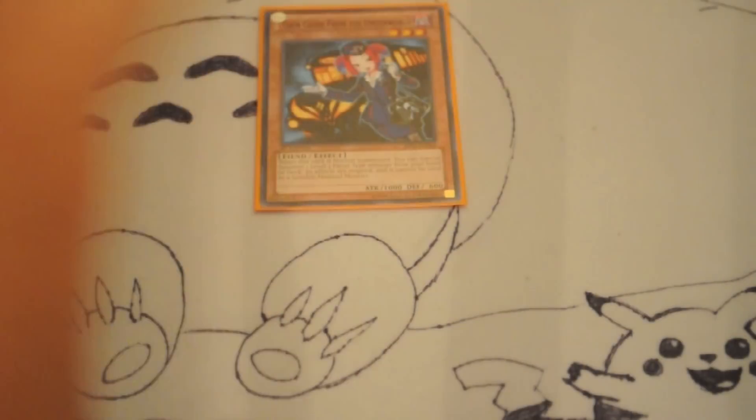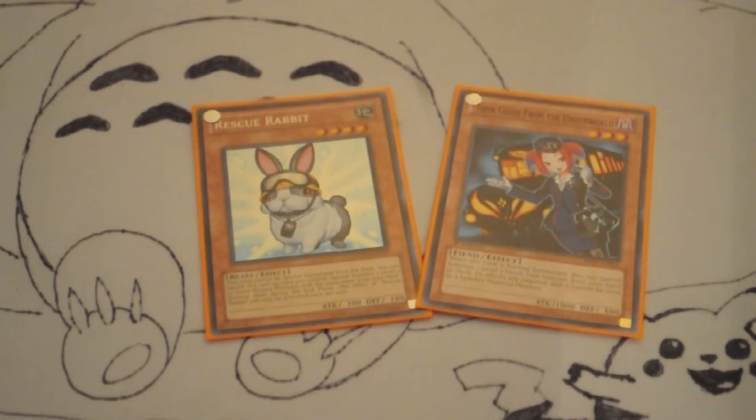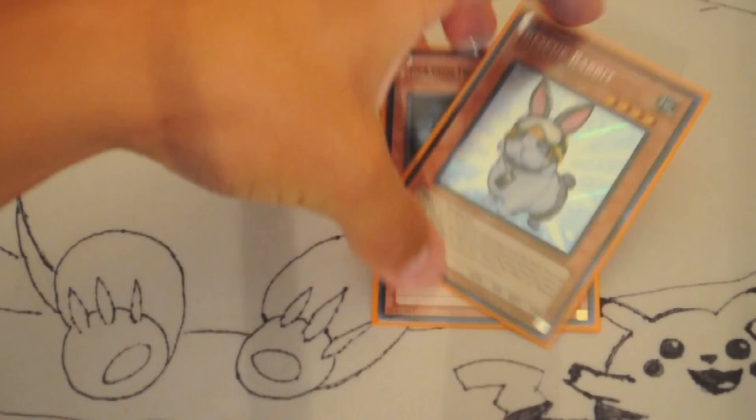So we have Tour Guide going to two. Now we're going to talk about Girac Guaiba. Guaiba is a card we usually run in Dino Rabbit decks because we have Lance, and it's a Dinosaur-type. When it destroys a monster by battle, you get to special summon another one from your deck and then overlay into Lagia or Dolko.